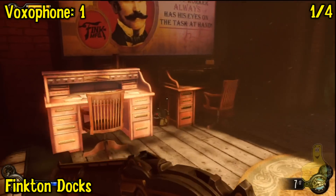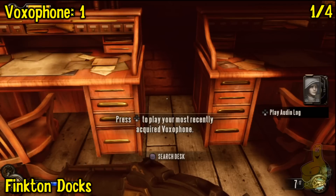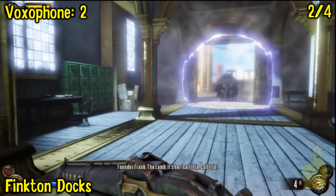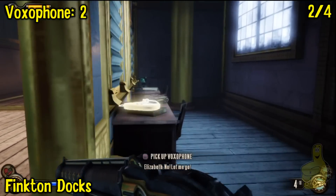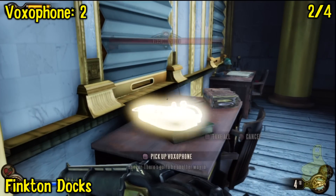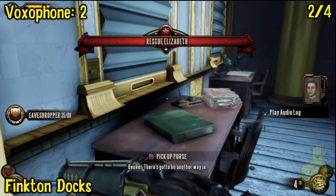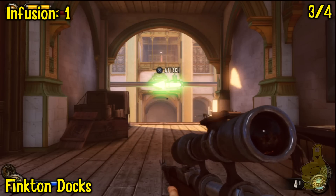I don't know if I'm the only one, but when I saw Finkton Docks, I just added the 'Urton' because we were talking about Pinkerton and the mob and all that stuff. Weird, but whatever. She's getting snatched up right there in that rip, and right around to the left — sneaky sneaky — is this voxophone. The game tries to make you look one way while the good stuff's at the other, so don't let them get you on that.